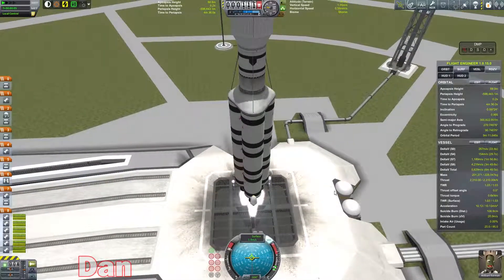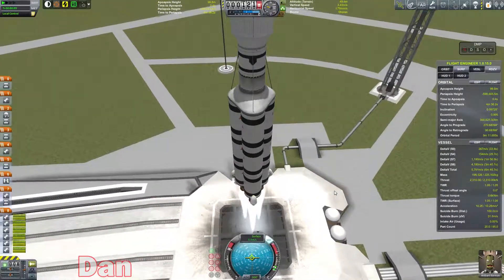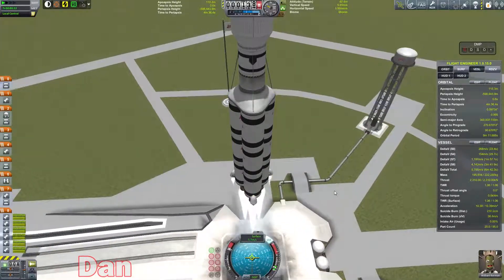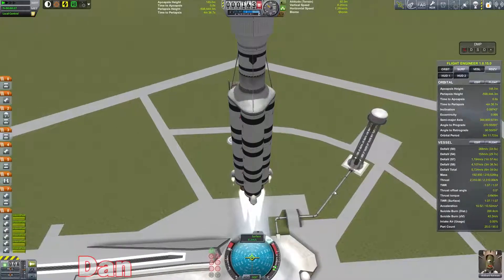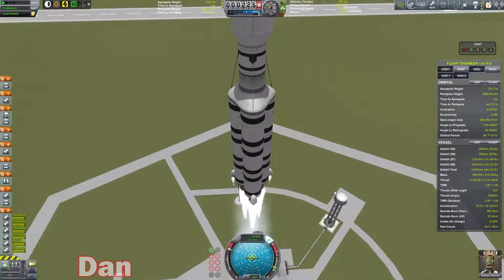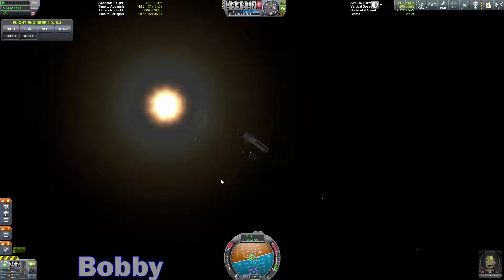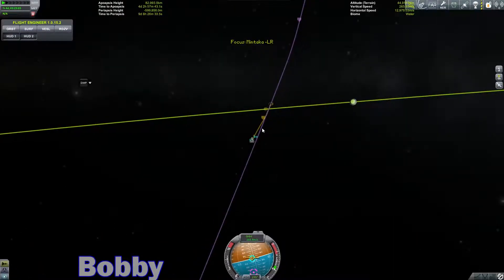With only 900 delta-V left, you're going to have to be real careful about how you use your fuel when you're out there. I'm trying to see Minmus — get that good money shot for the video, but I can't find it. Probably goes to say... oh, there it is. It goes to say a lot of things.